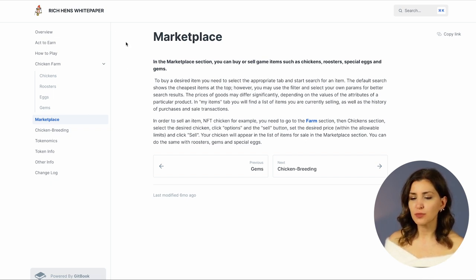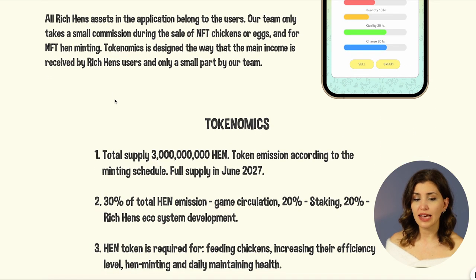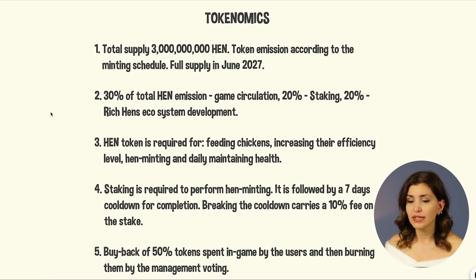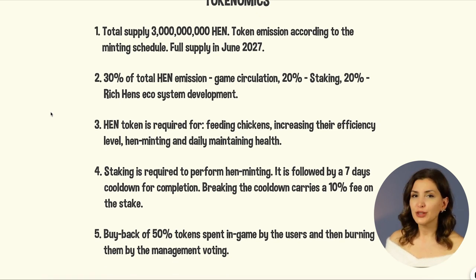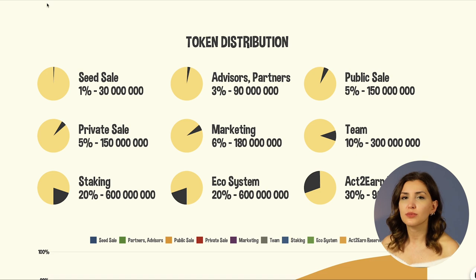Hen is the utility and governance token of the Rich Hens project based on BSC blockchain. Hen burning occurs during the upgrade of NFT hens, feeding them, and during the process of hen minting, and can be exchanged to USDT or BNB right in the Rich Hens app. Their limited total supply is 3 billion, with full supply available in June 2027. Tokenomics: 30% game circulation, 20% staking, 20% Rich Hens ecosystem development. Staking is required to perform hen minting, followed by a 7-day cooldown. Breaking the cooldown carries a 10% fee on the stake. Buyback of 50% of tokens spent in-game by users, then burning them by management voting.